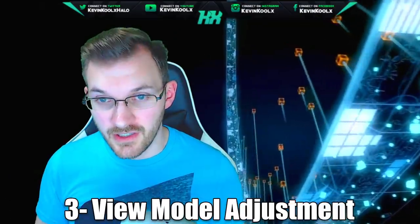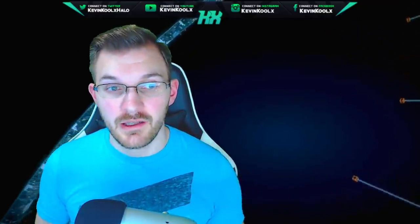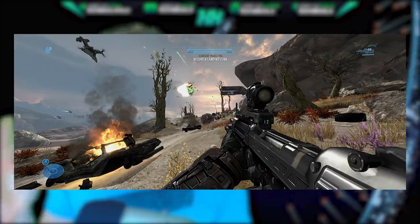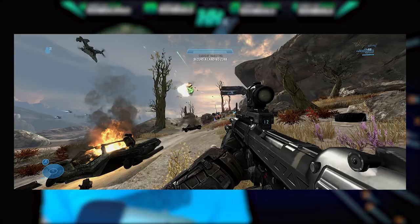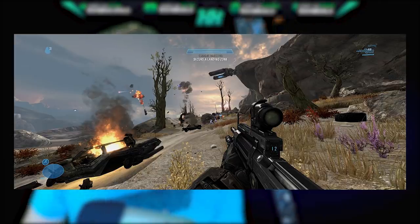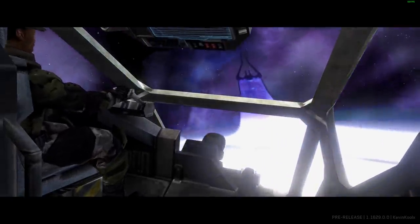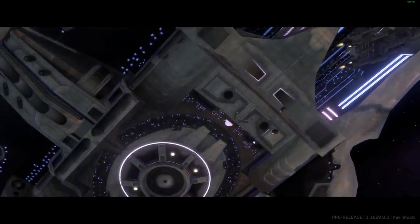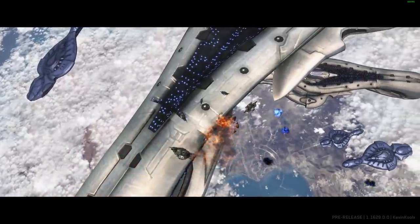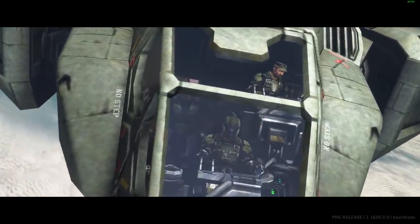Number three: view model adjustments. These were brought up during the Reach PC phase — when you play with a centered crosshair, weapons that are already large on screen can become absolutely massive and cover almost half the screen. Being able to change the view model lets you lower and angle the weapon to better suit your play style. It looks like this will be released for all titles as each game comes out. Halo 3 looks good with centered crosshairs, but Halo Reach definitely needs view model adjustments.